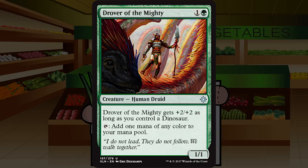Drover of the Mighty is up next — one and a green for a creature human druid at uncommon, a one one. Drover gets plus two plus two as long as you control a dinosaur, and taps to add one mana of any color. A two-mana mana dork that taps for any color at uncommon — sign me up. I'll first pick this in weaker packs easily. Whether you're two colors, splashing a third, or going five colors, this is the card you need. Solid B.